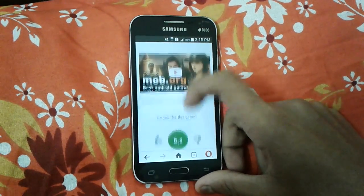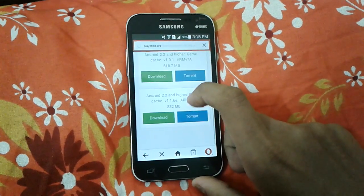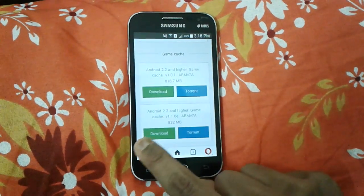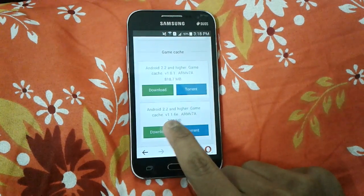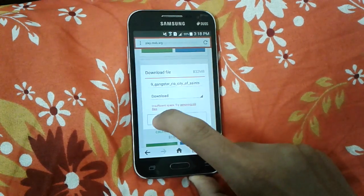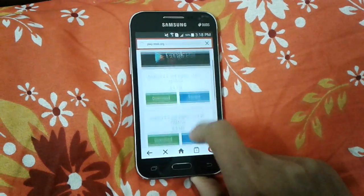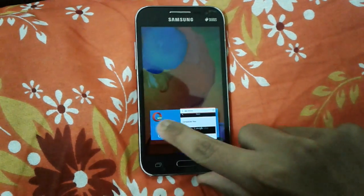I showed you the gameplay earlier. Now click the download option. You can see it has two data files — download version 1.1.6 latest, and the APK 1.1.6c which is 8.8 MB. After downloading these files, close everything.